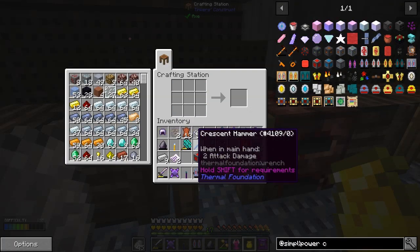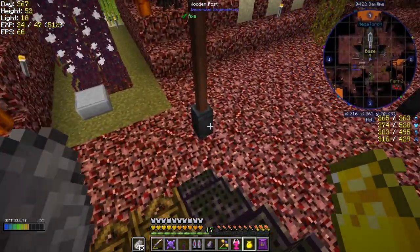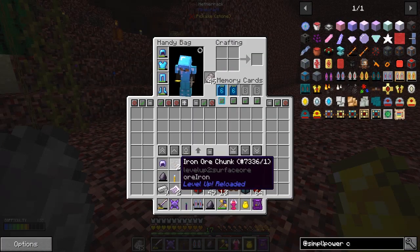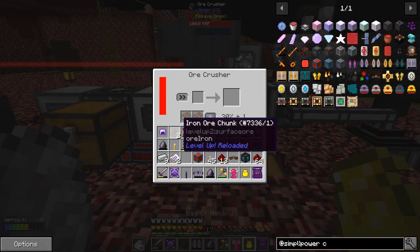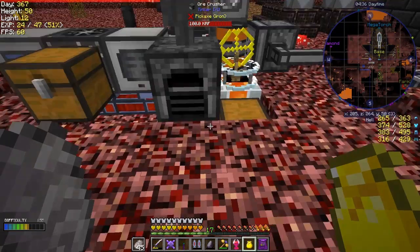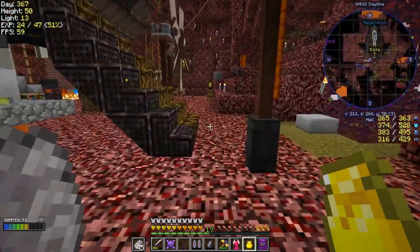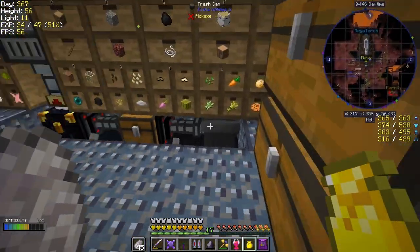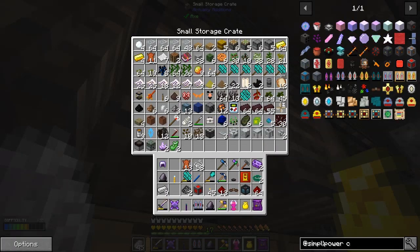I can get rid of this iron ore chunk. That comes when you're mining every once in a while you get a double because of the buff from doing the levels. Let's put that into here and we'll get some iron out of it. I've got some more crisp cobble ore to put away. In the middle chest I can get rid of these two arcane scrolls. I don't need these for the moment.